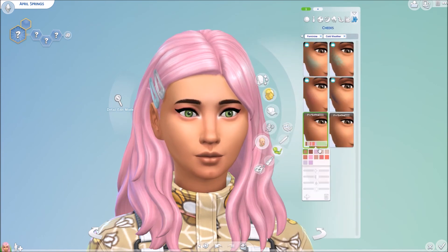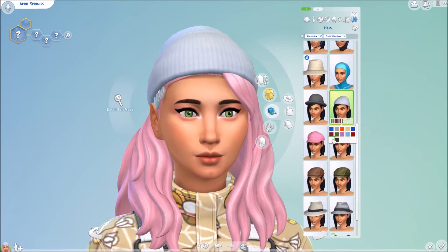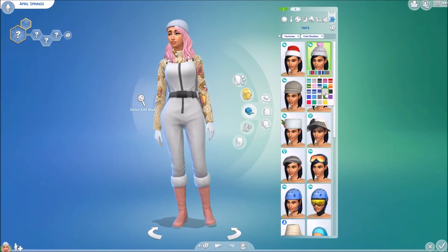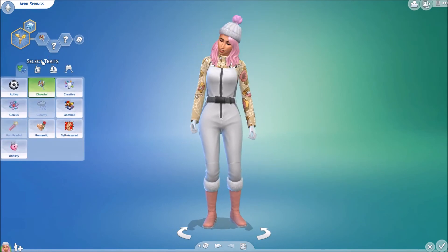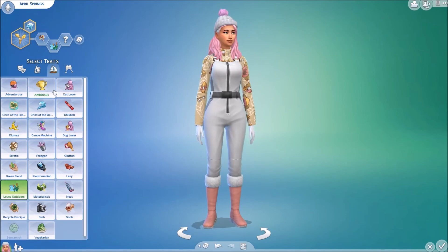I'm seeing that we're actually nearing the end of this Create-a-Sim, so we're just doing her winter outfit, which I think is really cute — it's like a snowy ski outfit. I really like her. So guys, this is April Springs!